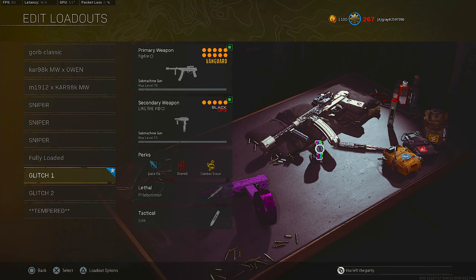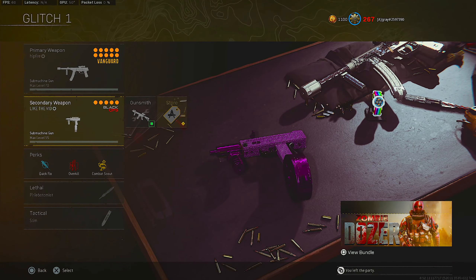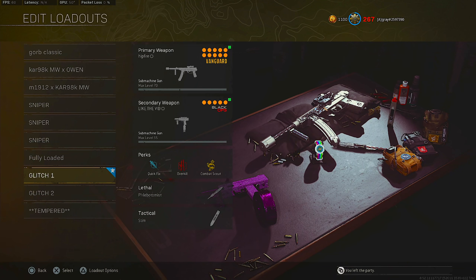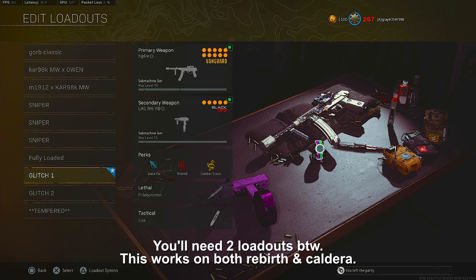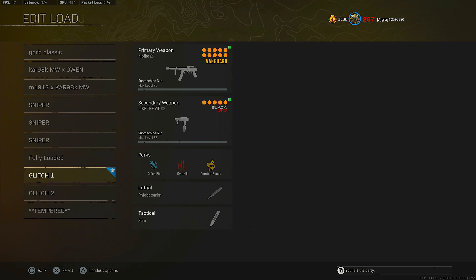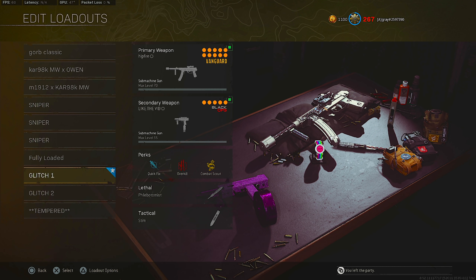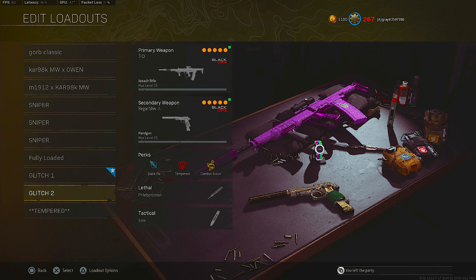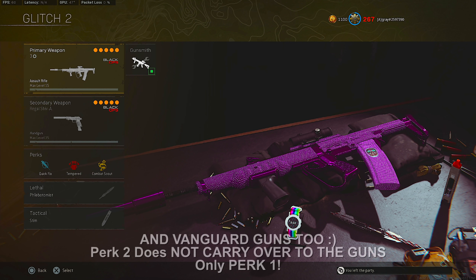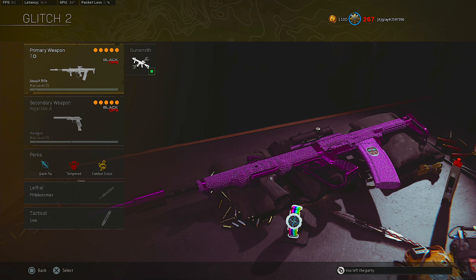For this glitch you're gonna want two classes: one with the Vanguard gun, and then any choice of secondary — could be overkill, you could have tempered on it. I prefer overkill so you can have a second weapon. Basically the glitch transfers your perks from the Vanguard gun — like tight grip and gung-ho — onto any gun you pick up from the glitched class. So you could have any Vanguard gun perk on Cold War guns or Modern Warfare guns once you do the glitch.